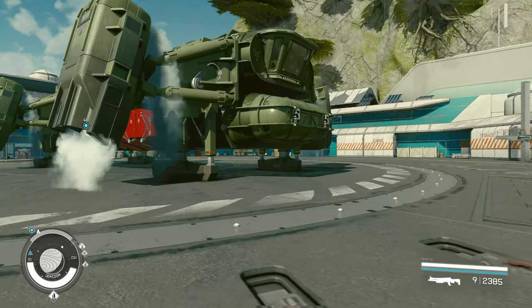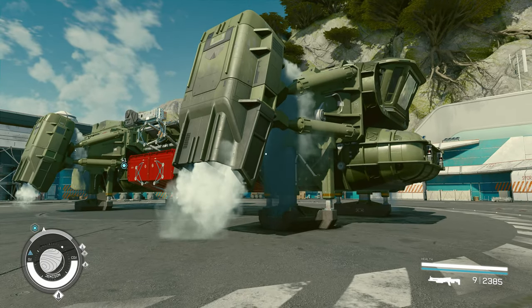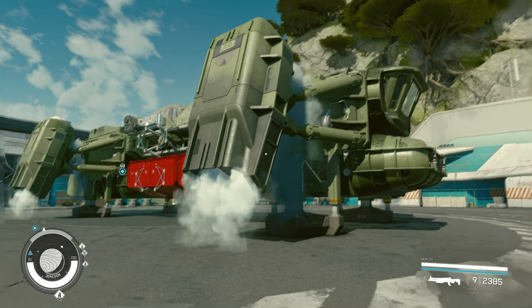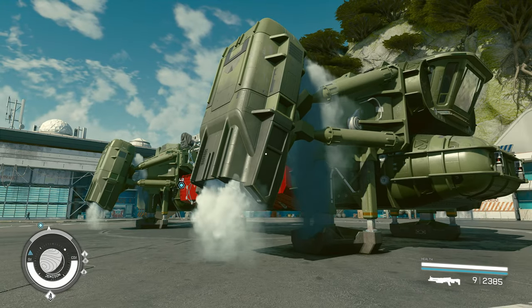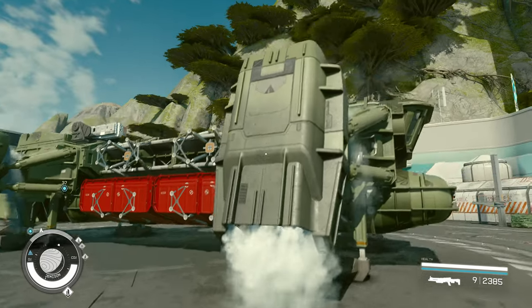So there are a couple of tricks I had to do with the merging, which I'll showcase now. One of the things you may notice — in order to get it to carry what it needed to carry — the front landing gear has four merged into each side, so altogether there are 10 of these landing gear. As I move around it, you might see it shimmer slightly.